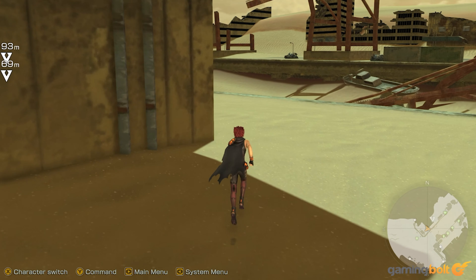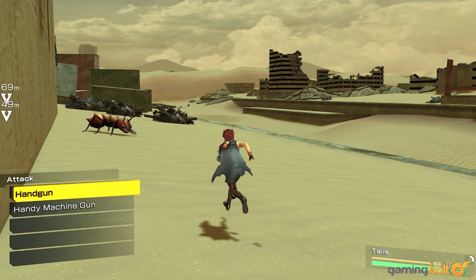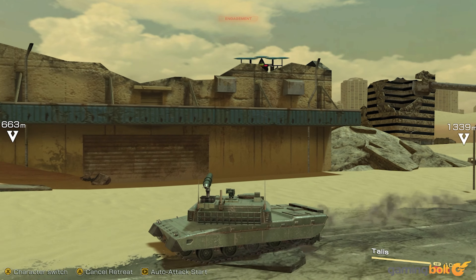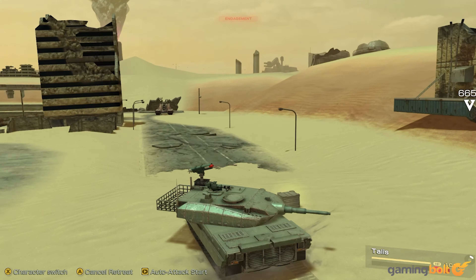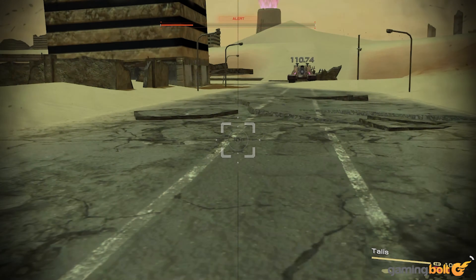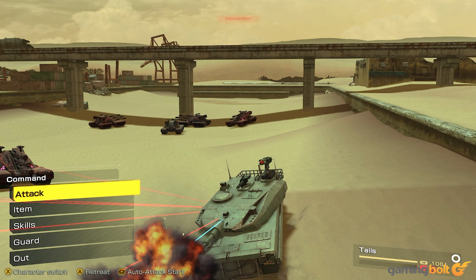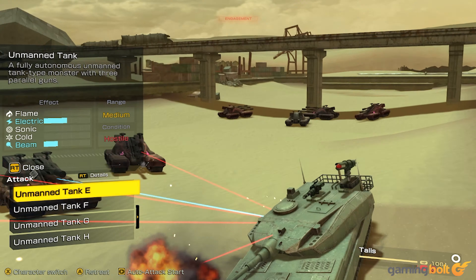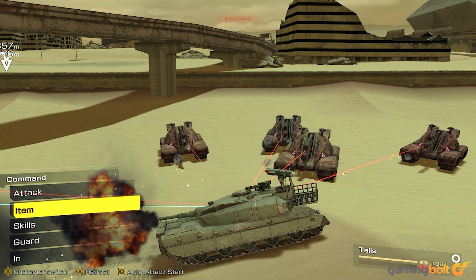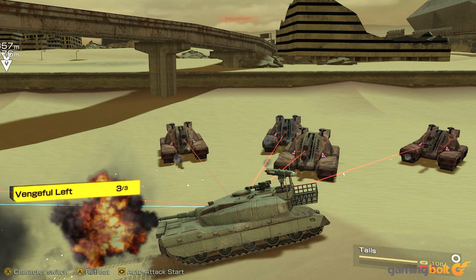Of all the side quests Metal Max Xeno Reborn offers, the bounties might just be some of the most fun activities. Essentially, you get a list of optional boss fights you can partake in at your leisure. In fact, the first time you come across a bounty target, around the time when the game tutorializes the concept, you're advised to retreat and maybe come back when you're stronger. A lot of the uniqueness I was hoping to see in enemy design ultimately ended up in the bounties, which while great, leaves the rest of the game worse off. The studio could have distilled the game down to just vehicle customization and bounties, and I can make an argument that it would end up being an all-around superior game.